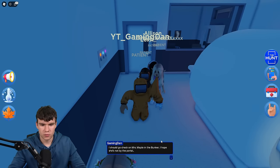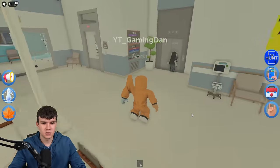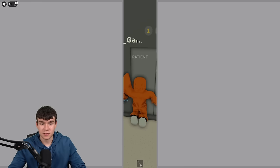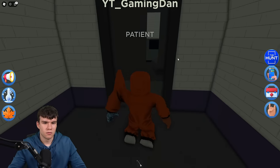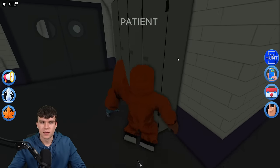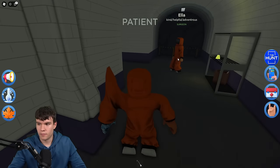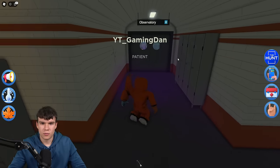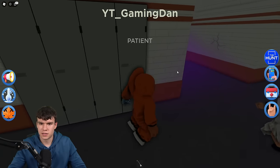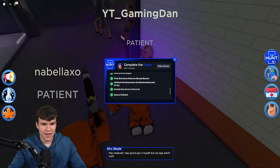I should go check on Miss Maple in the bunker — I hope she's not by the portal. I reckon she's by the portal. Let's quickly go back down to the basement and see Miss Maple. We should nearly be done now. We're 80% of the way done. Let's go down to the portal — she'll be there. Here she is. Why are you still in the sugar? 88% of the way there, we're nearly done.